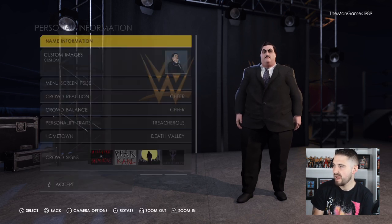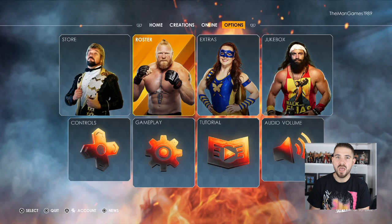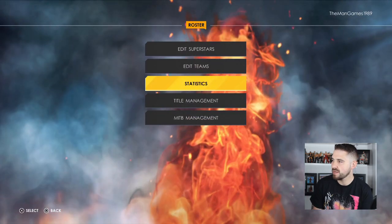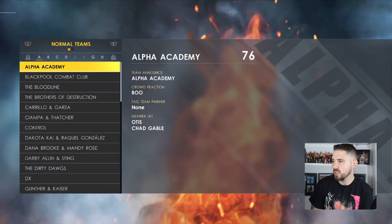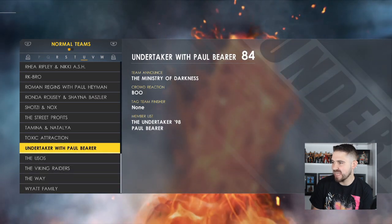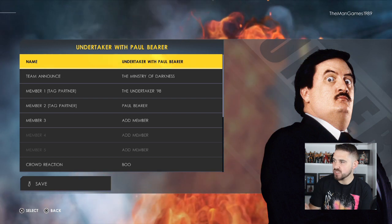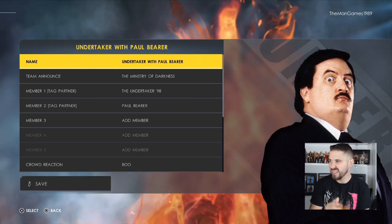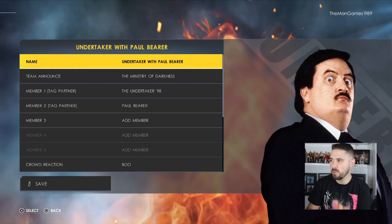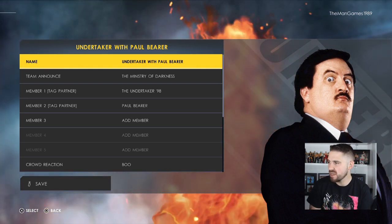Now you're going to want to go to Roster, go down to Edit Teams. We've already created it — it's Undertaker with Paul Bearer. The name I gave it says 'Undertaker with Paul Bearer.' You'll notice I didn't put 'and' because it was Undertaker and Paul Bearer — it would look like a tag team, whereas this is a manager and wrestler situation really.